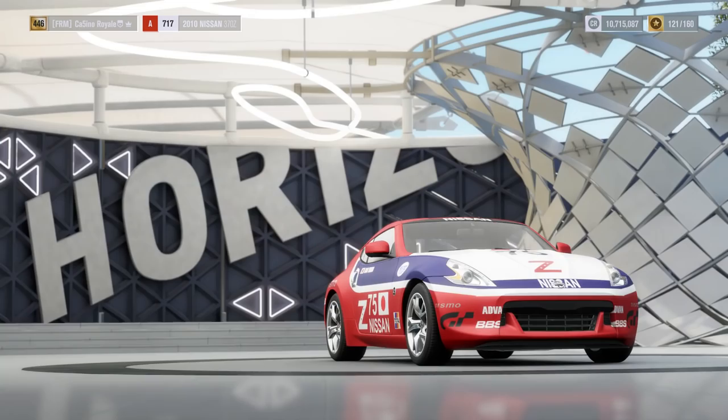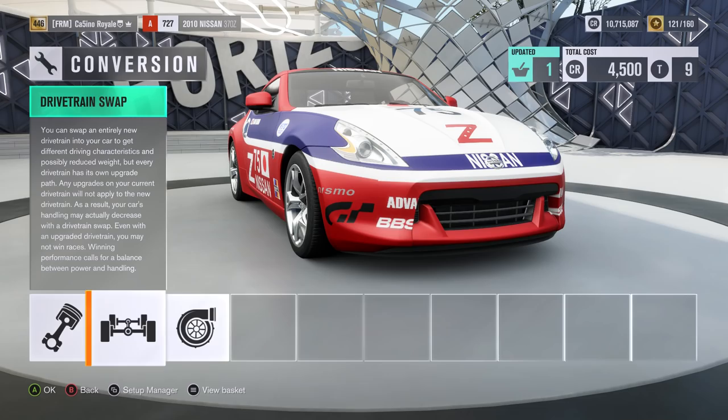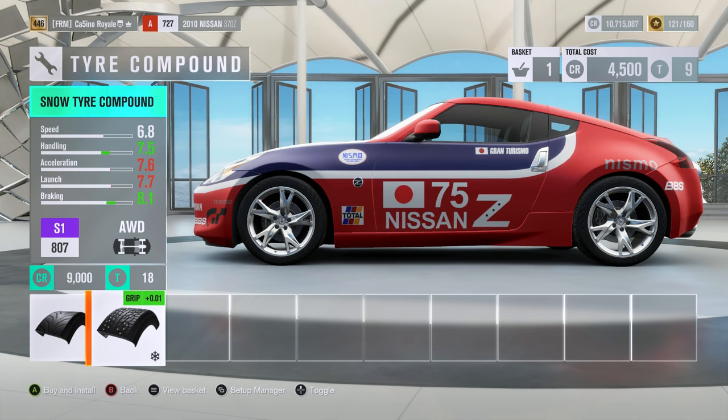Before I go and auto upgrade it, I am going to put on the two required upgrades. We are going to make the car all wheel drive and put the car on snow tyres. I don't think the game will auto upgrade to these, so we are going to make sure we have these because they are by far and away the most important thing. The likes of suspension and so on - that's on the game. I'm hoping it will be rally suspension, I'm not sure it will but there we go.